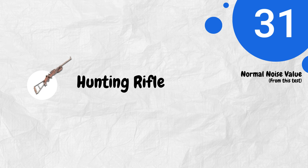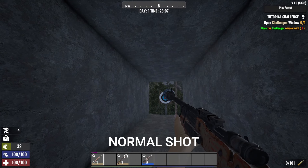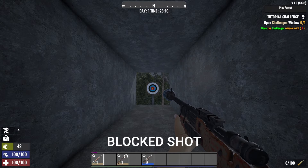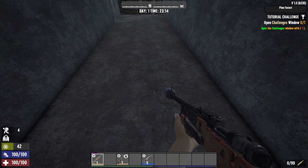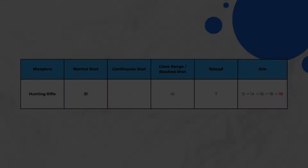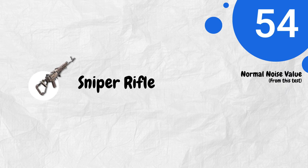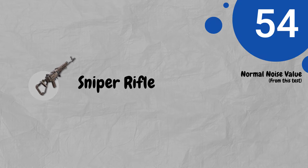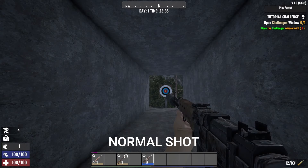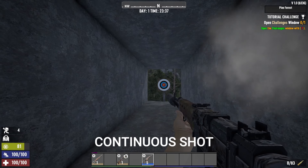Following the pistol, the hunting rifle is another excellent option for stealth because it's also very quiet. Next up is the sniper rifle. Despite what you might think, in this game the sniper rifle isn't as loud as you'd expect. Let's check out the values.